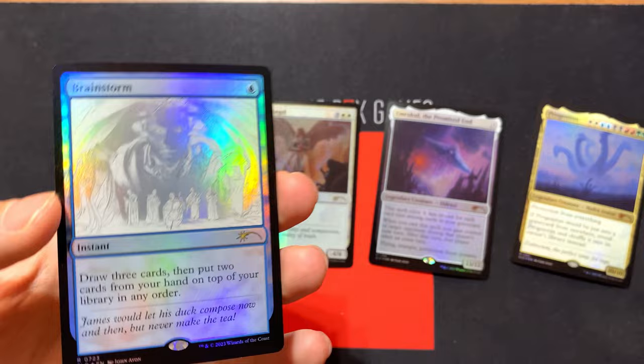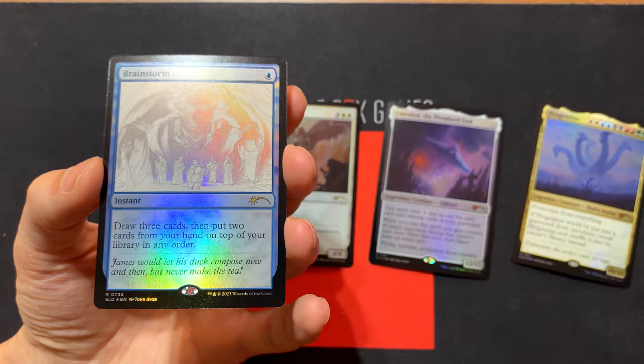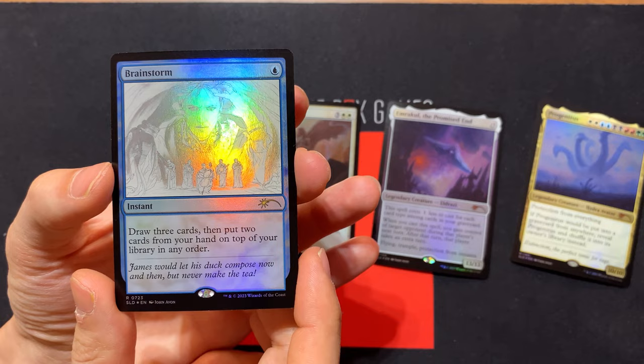We got a sketch card — it's Brainstorm, but it looks like a photo negative. The light hits it just right. I don't know if I can make it happen on camera — it's just too much glare — but there it is right there. It's kind of a ghostly image. It looks kind of cool, actually.